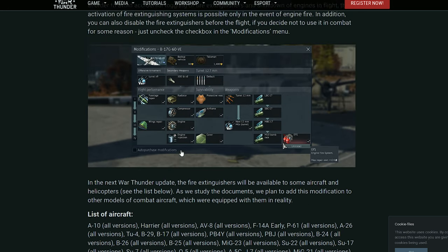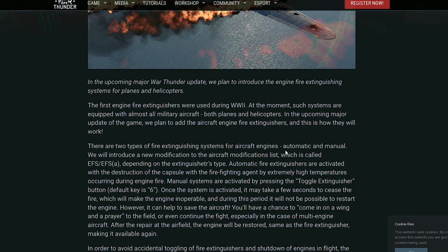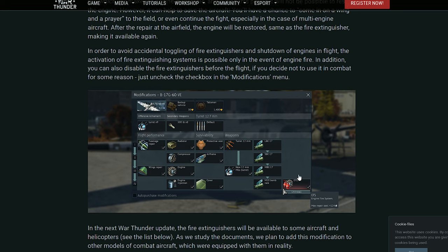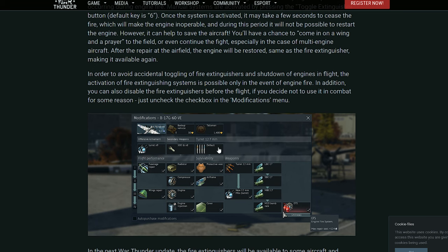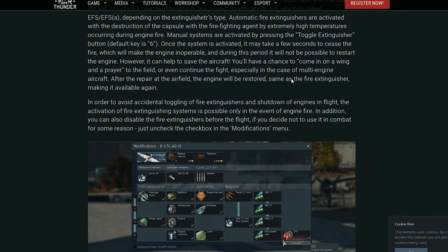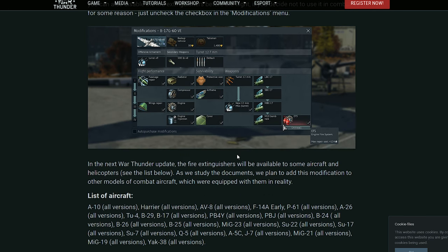It will have two types of systems depending on the aircraft: a manual one and an automatic one. With the manual system, you press a button to activate it and extinguish the fire. The automatic system activates by itself as soon as the fire starts.